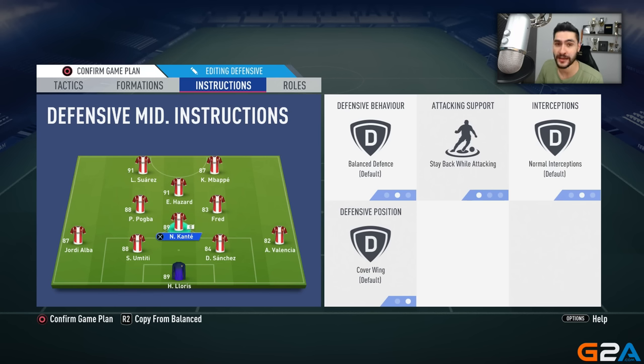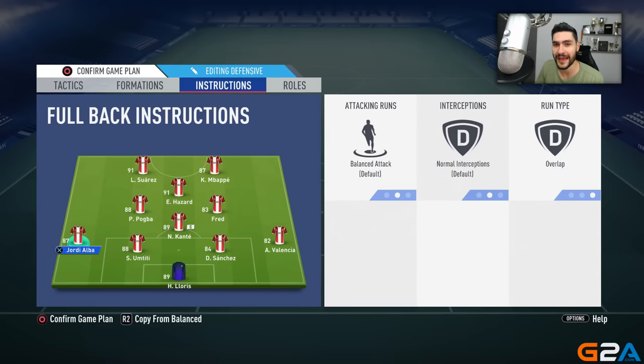You will need a fast CDM in order to cover the wing-backs and full-backs. We're going to play with the instructions a bit — the CDM will have 'stay back while attacking' and 'cover the wing.' Both full-backs will stay on balance and have run type 'overlap.' This means that when your full-backs go forward to support the attack, your CDM will always stay back and protect both the left and right side.